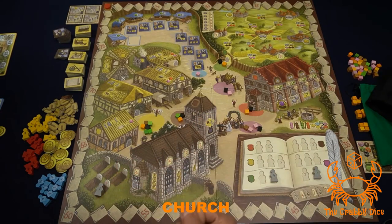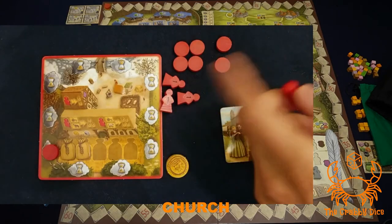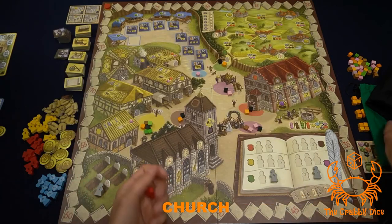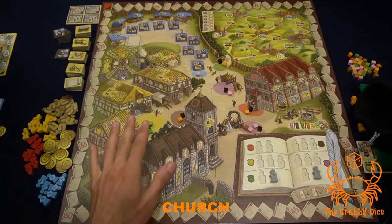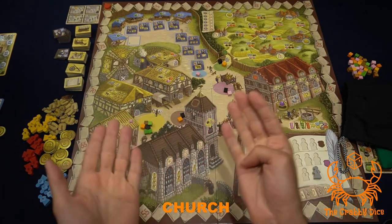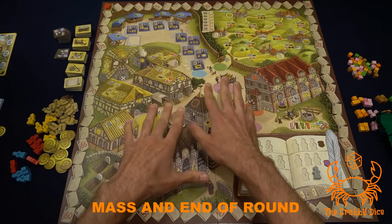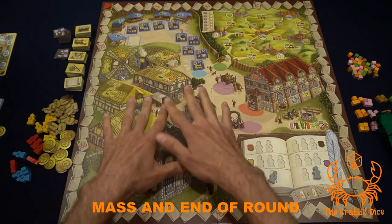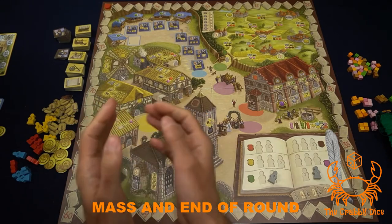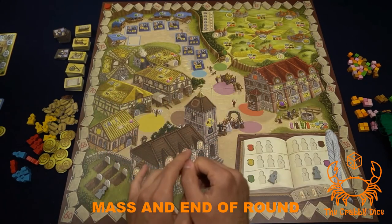The last action is the church. Pull off a cube, take a worker from your supply, and add them to the black bag by paying either a brown cube or three time. That's all you do for the action itself. The effects of the bag happen during the mass, which occurs at the end of a round when all the cubes are gone. When all action cubes or influence cubes have been taken from the game board, you pause to do a mass and a cube reset.